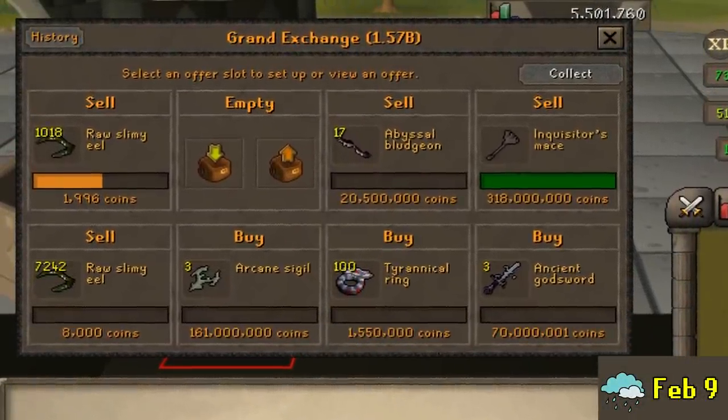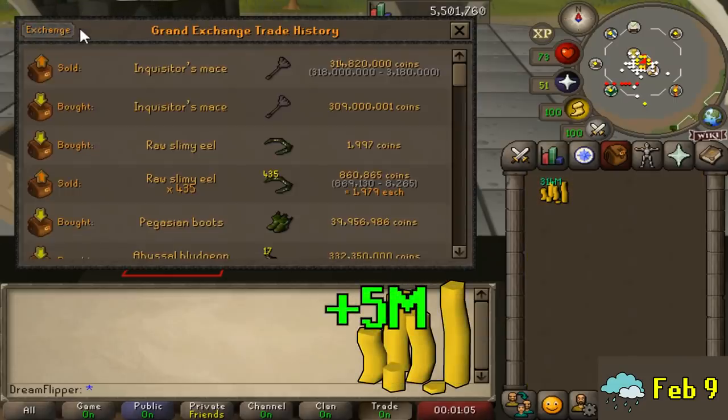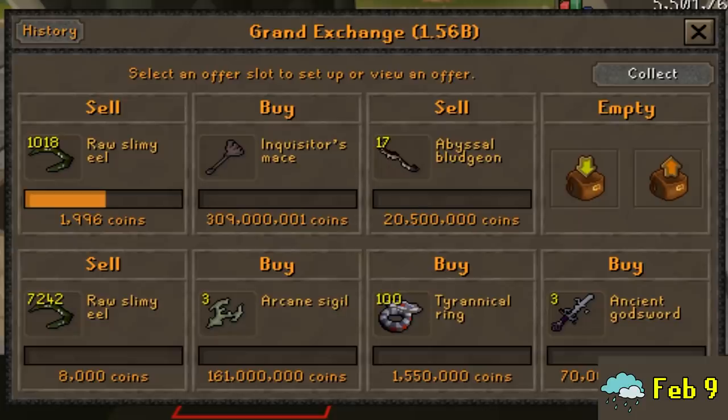Looking ahead, the biggest upcoming thing is Raids 3, though we don't know exactly when it's coming out. The market for Crush items has been going crazy lately due to the assumption that Crush will be good at Raids 3. We got about a 5 mil flip on the Inquisitor's Mace this week. Beyond that, I put in offers for several Raids 3-related items: the Arcane Sigil — which has been confirmed as required to make the new Elidinis Ward — along with Crush weapons like the Inquisitor's Mace, Abyssal Bludgeon, Tyrannical Ring, and some Ancient God Swords.